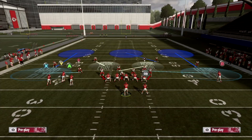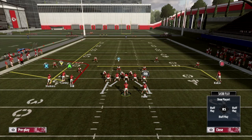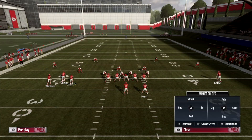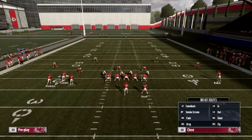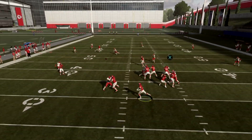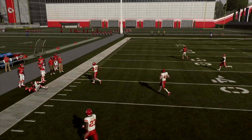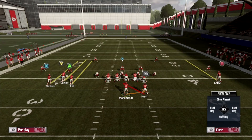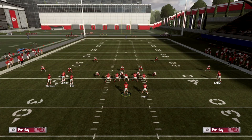If they're in Cover 3, it doesn't matter — you can run it the same way I described, but the smoke screen will be covered. This time you'll have the corner route, and that corner route is kind of sharp, especially when you have Tyreek Hill in the slot. You want your fastest guy in that slot for the corner route — it's just money.